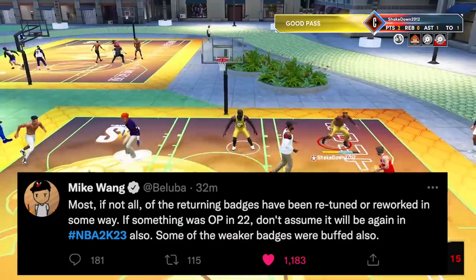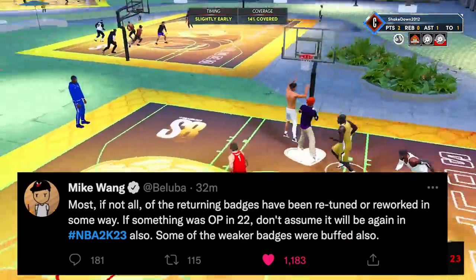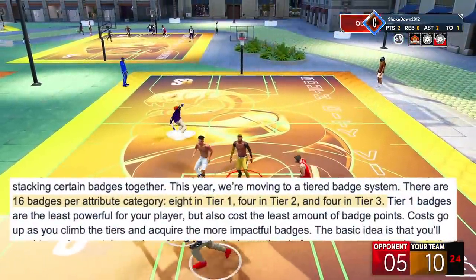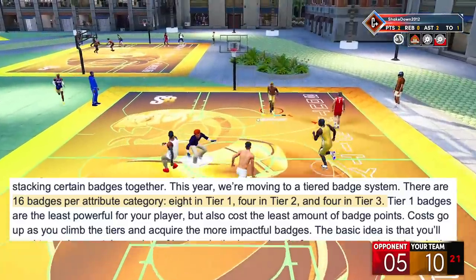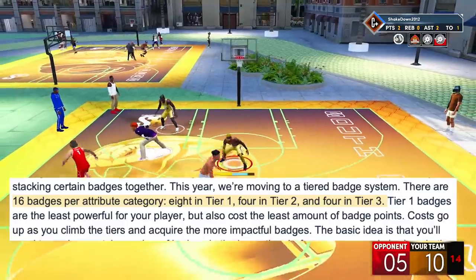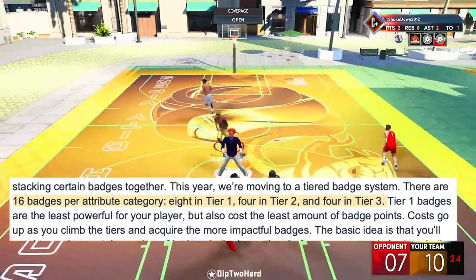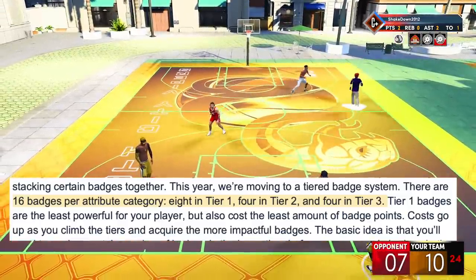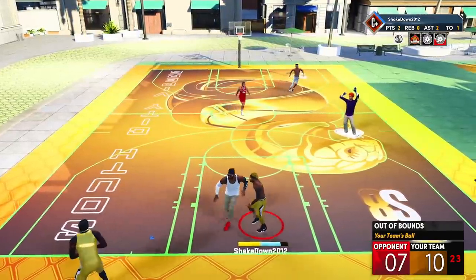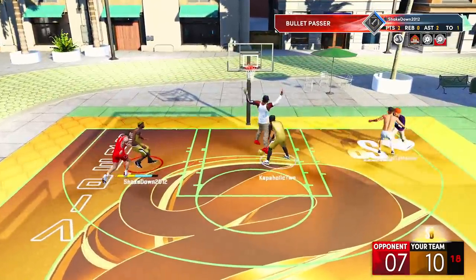Mike says most if not all returning badges have been retuned or reworked. If something was overpowered in 2K22, don't assume it will be again in 2K23. Weaker badges were also buffed. There are 16 badges per attribute category — 8 in tier one, 4 in tier two, and 4 in tier three. Tier one badges are least powerful but cost the fewest badge points; tier three badges are the most powerful but cost more to equip.